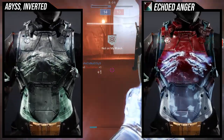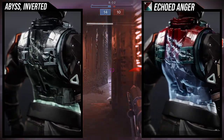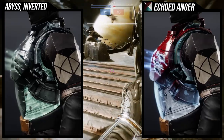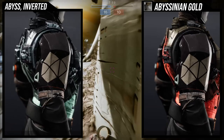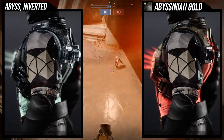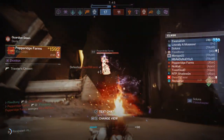The plate is taking the shader really well, and the under-plate is taking the off-color, which is the blue for Echoed Anger. For Abyssinian Gold, all the pieces look exactly how I'd expect — the glow is exactly the red I'd expect, the chest piece underneath is black. It all just makes sense.